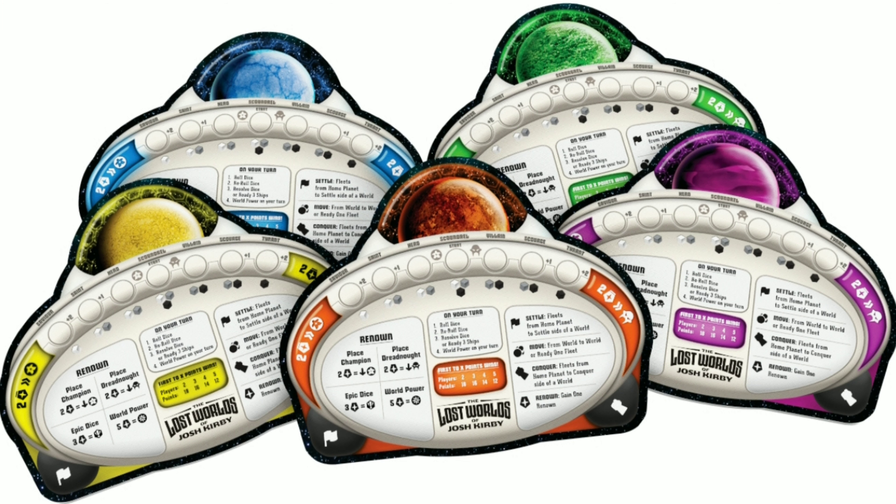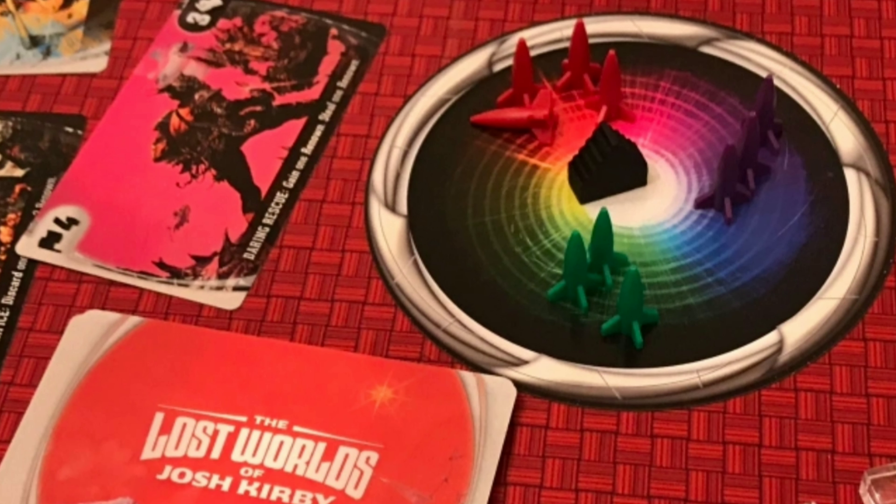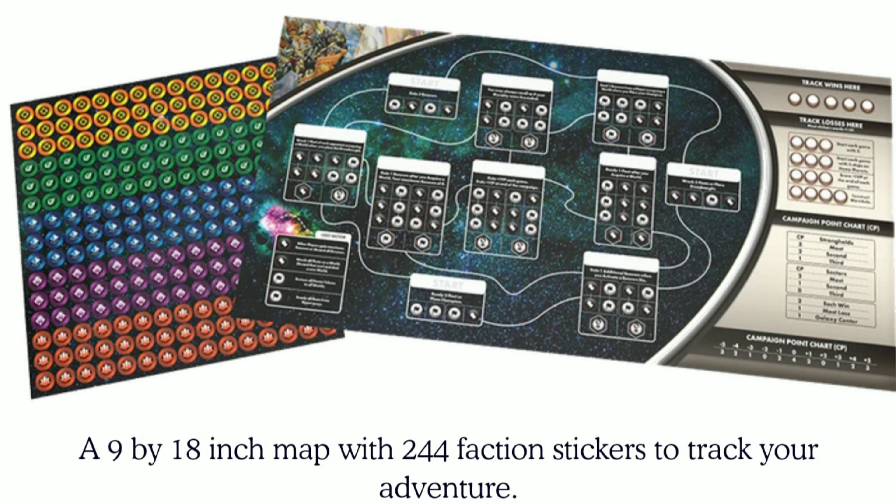The game has something I've seen in a few games but not enough — a morality track. During the course of the game, as you acquire planets and take them over, you get to choose how it's being done and what the after-effects are. You're setting yourself up anywhere from a beneficial leader to somewhere neutral in the middle, all the way to a tyrannical despot. These choices have different effects in the game and also in the space opera legacy mode.